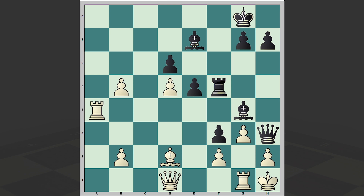But white played Qf1, overlooking black's threat, and resigned after black's next move. The winning move is Qh2, which happened in the game and white resigned. If Kxh2 then check, and then checkmate.